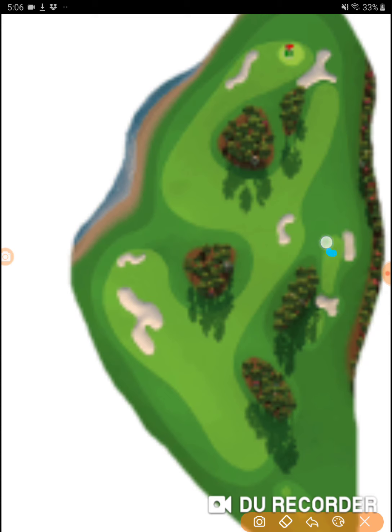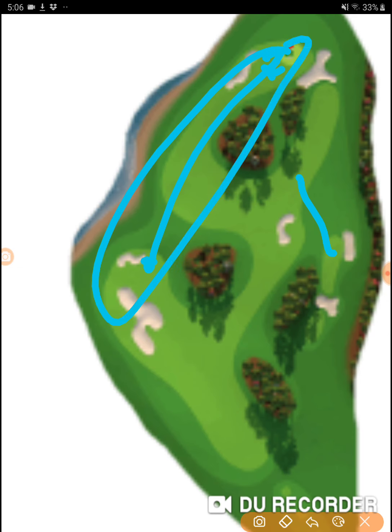You can hit over here and try to get over, or hit out here and try to get on in two, or right out in front. This is your eagle shot — this is how you get the consistent eagle. I'm going for the max overpower hook shot, going towards this tree in the middle.